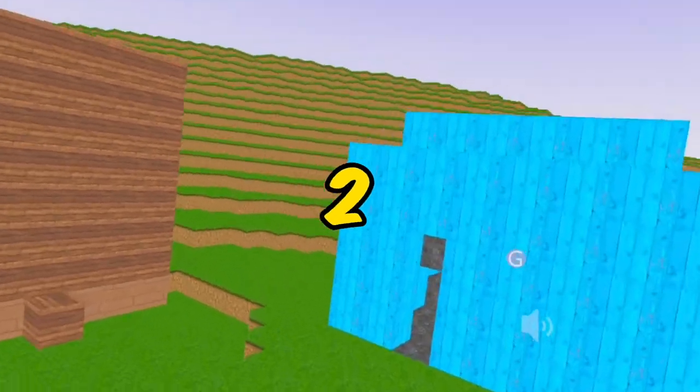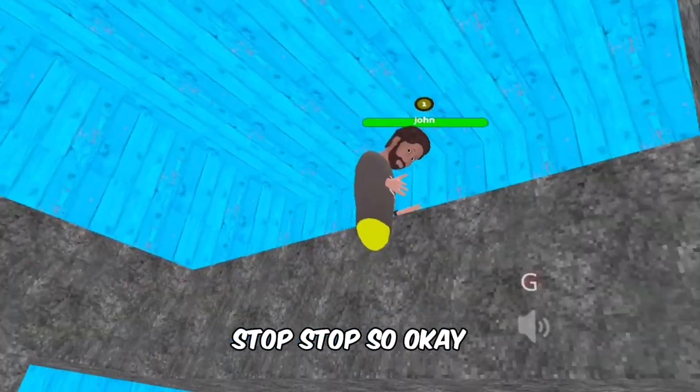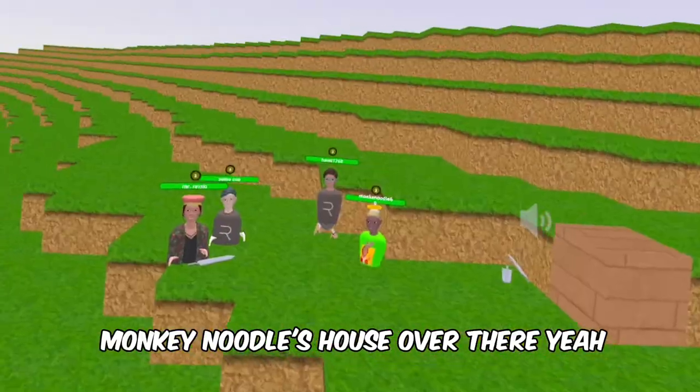4, 3, 2, 1 — stop right there, stop, stop, stop! Okay, John, come accompany me. Let's get Hammock out of the house and start judging. Let's begin with Monkey Noodle's house.